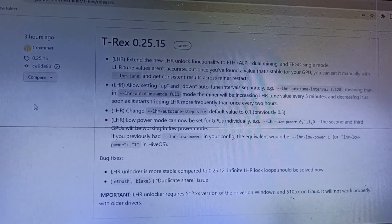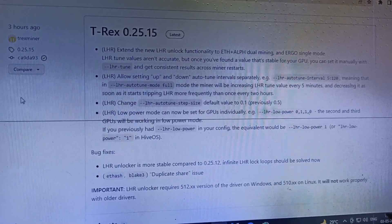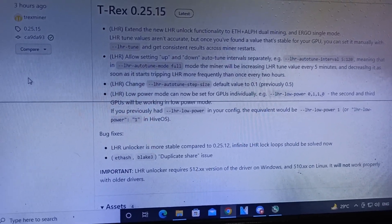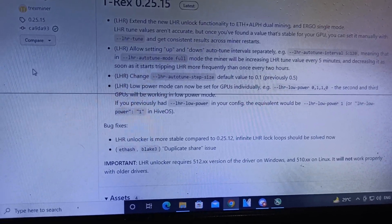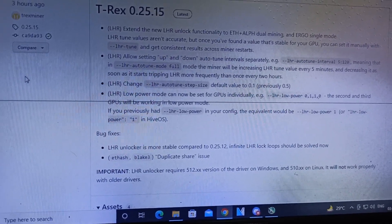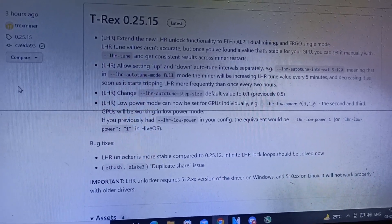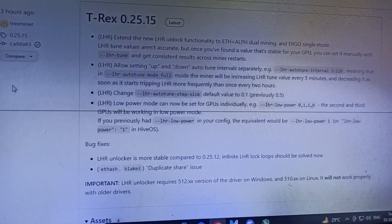In this release, they are allowing you to set up and down auto-tune interval separately, with LHR auto-tune interval ranging from 5 to 120. All T-Rex Miner versions from approximately 0.25.10 onwards have been updated. The LHR change mode, auto-tune step size, and low power mode can now be set for each GPU manually or individually.